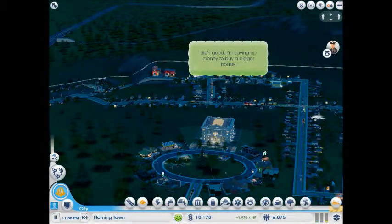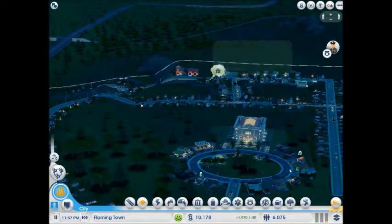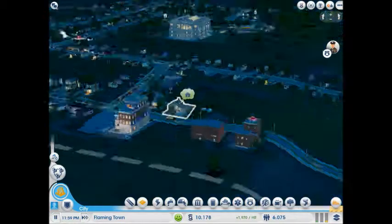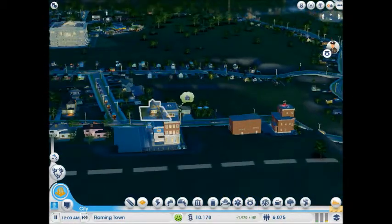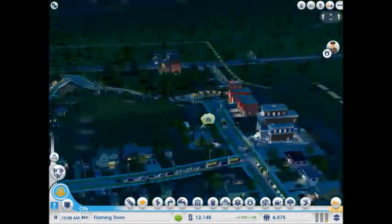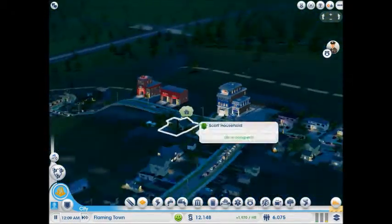Life's good — people are saving up money to buy a bigger house, which is actually a good sign. Density is not great, and density is what you need to get skyscrapers. But land value is already going up to the highest tier, so these people are rich.